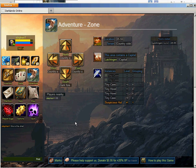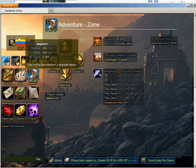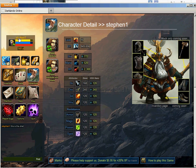Introduction to your character attributes. You gain experience points from completing instances. This is how you get to your character attribute page: first, click on your name here. And this is your character attribute page.